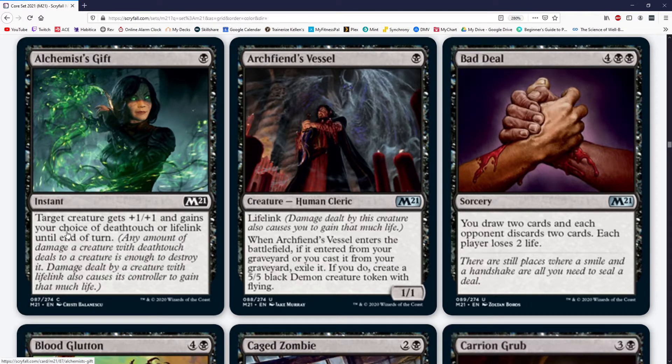Alchemist's Gift is a single black instant — target creature gains your choice of deathtouch or lifelink. Archfiend's Vessel is a single black one-drop with lifelink; when it enters the battlefield from your graveyard, exile it and create a 5/5 black demon creature token with flying. The most obvious pairing here is Lurrus — they literally just put this in a set right after Lurrus. Here's a play pattern: Archfiend's Vessel turn one, Priest of Forgotten Gods turn two, turn three you play a land plus another Vessel, stack both with Priest, add two mana, play Lurrus, play the Vessel out of the graveyard — you now have a Priest, a 5/5, and Lurrus on turn three. That's a dream scenario, but it's one that could happen.